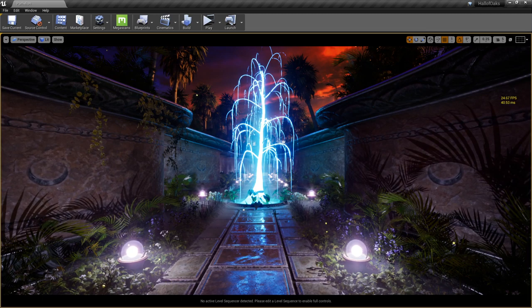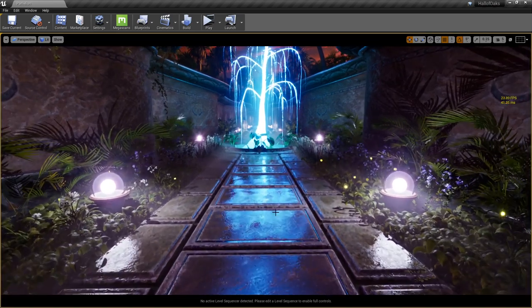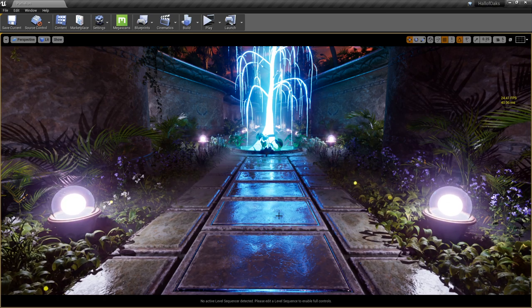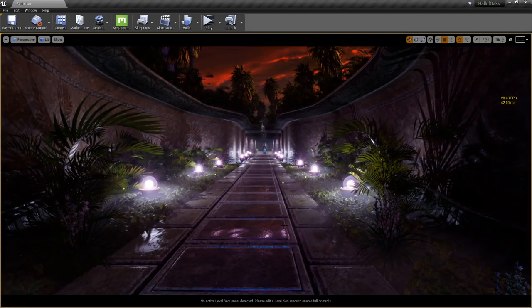If you're looking for character tutorials, the best place is Google. It's easier now than ever to get started with 3D work — whether making characters or anything else — because so much information from others who've come before is readily available.